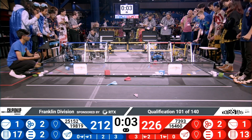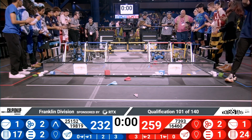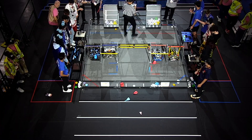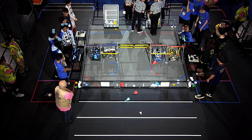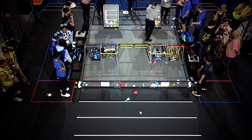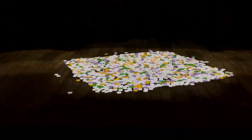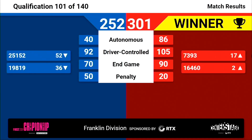10 seconds left in the match. It looks like Astro Bruins almost reached the third zone for the Blue Alliance. Five seconds left — we're trying to get all four robots hanging off of the field. And that's the end of match number 101. Looks like we have final scores available: Red Alliance won with a score of 301 points to 252.